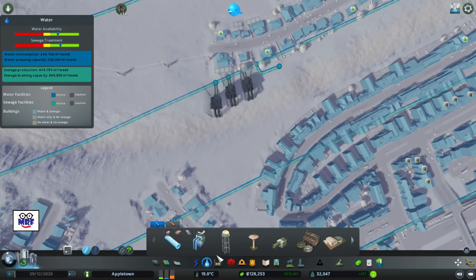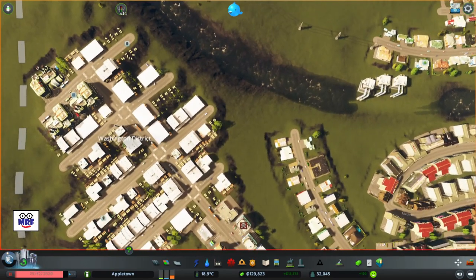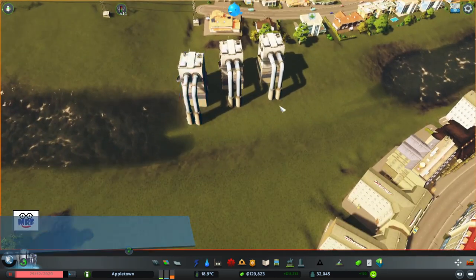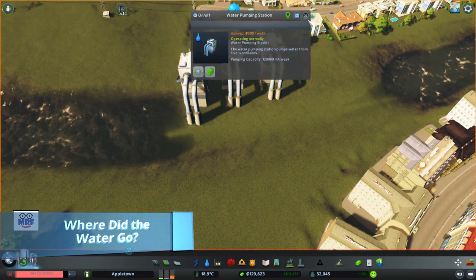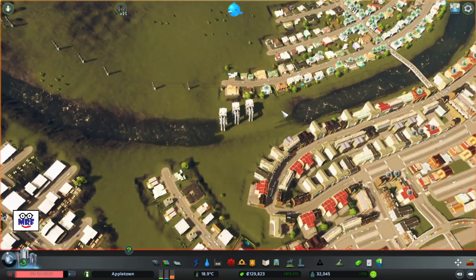Let's see how our water availability goes — now we're in the green for water. Our water system is in good shape. That wasn't a traffic problem to solve, but it was a water one. And this always scares me when it dries up like this — it says it's operating normally, even though there doesn't look to be any water here.